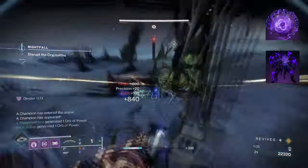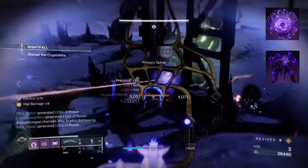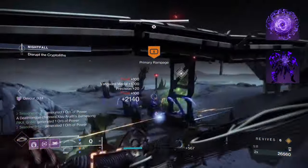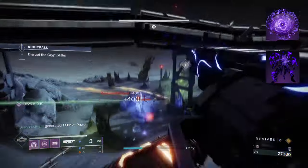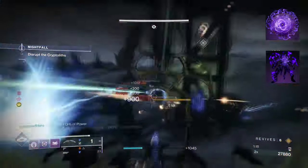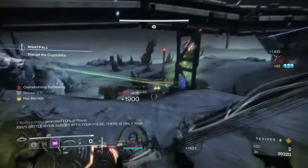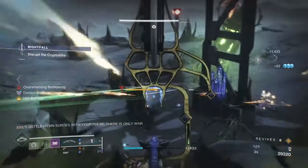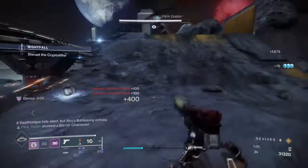Starting with Aspects, you'll want to have Bastion, where placing a Barricade down or using your super grants Overshields. Then you'll want Controlled Demolition, where hitting a target with Void abilities or Volatile Explosions makes them volatile. Further damage to volatile targets causes them to explode and grant health to you and allies. Similar to a Void setup, we'll make sure all of our Void abilities can turn targets volatile upon touch and straight after death.